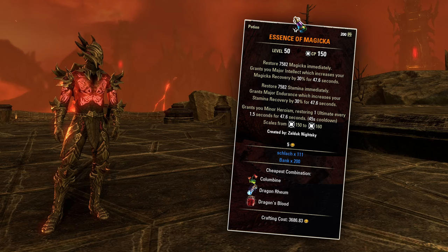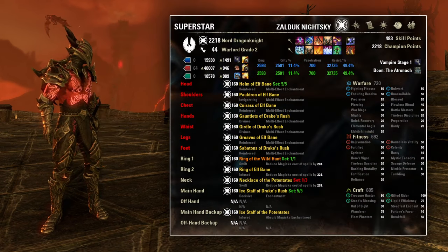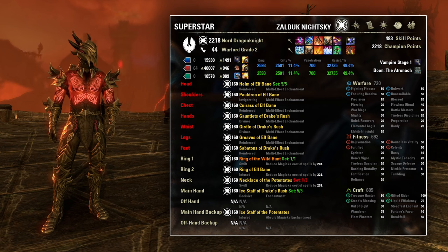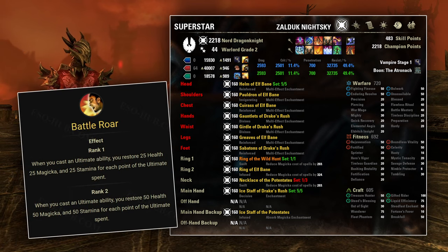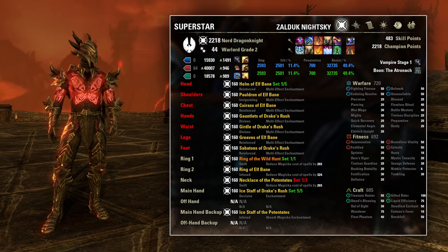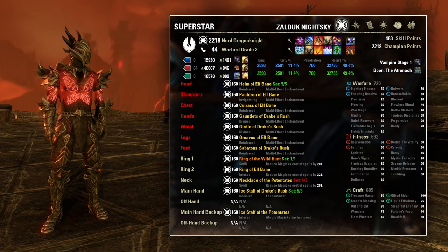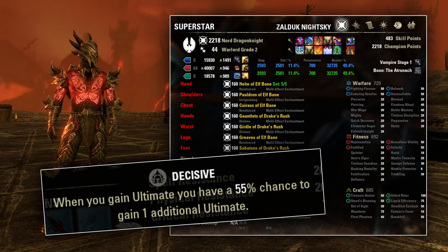You'll need to use the extremely expensive Heroism potions crafted with Dragon's Blood, Dragon Rheum, and Columbine to maintain constant Minor Heroism. For body armor, I use the same traits and enchants as my other builds — there's no trait that specifically benefits this purpose. You don't need Reinforced since Magma Shell caps the damage, and you don't need sustain traits because you'll constantly proc the Battle Roar passive. On jewelry, I use Swift traits and magicka cost reduction enchants. For weapons, don't use a shield — use either a 2-hander or two 1-handers; I personally use an ice staff.